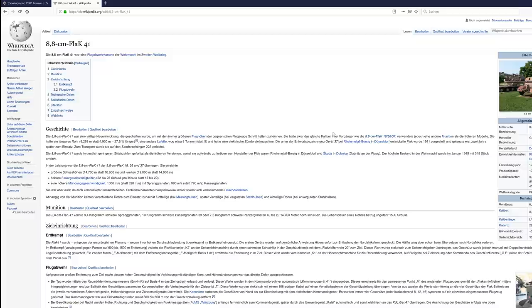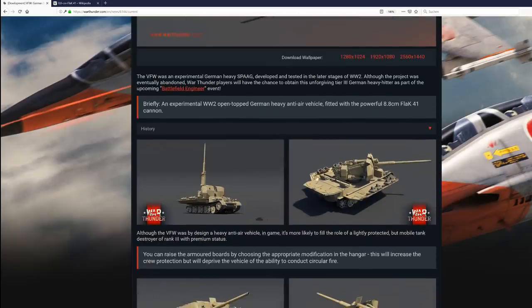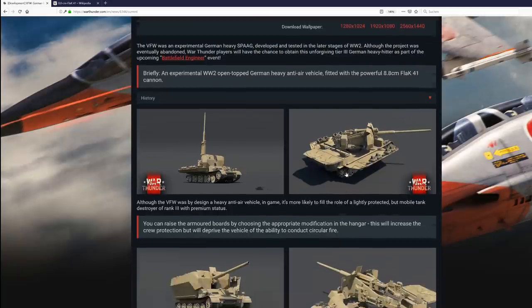I think it is somewhere in between the Flak bus and the Waffenträger in overall performance. Regarding mobility, at first I thought this is a crossover between a Panzer 4 and a Panther chassis — we have the unangled front plating and the interlocking road wheels — but I think the armor will not exceed 50mm anywhere, and the sides will be even thinner. The irony is that this is a heavy anti-air vehicle, yet the crew has no protection, so bombs, rockets, and even machine gun fire can deal easily with this vehicle.